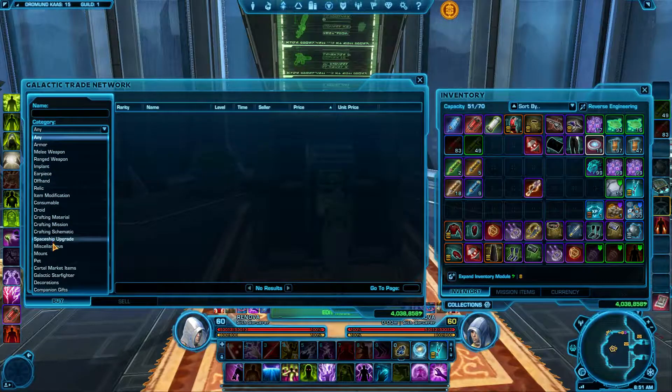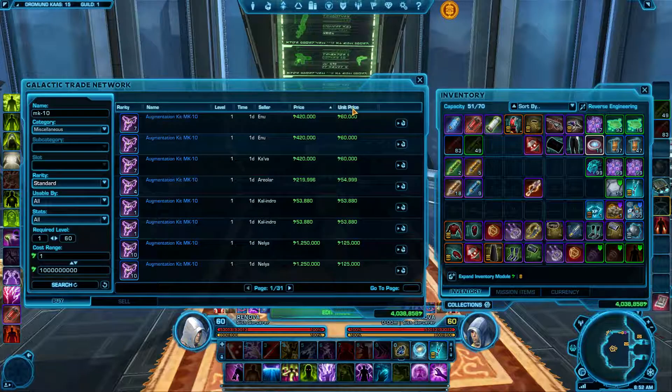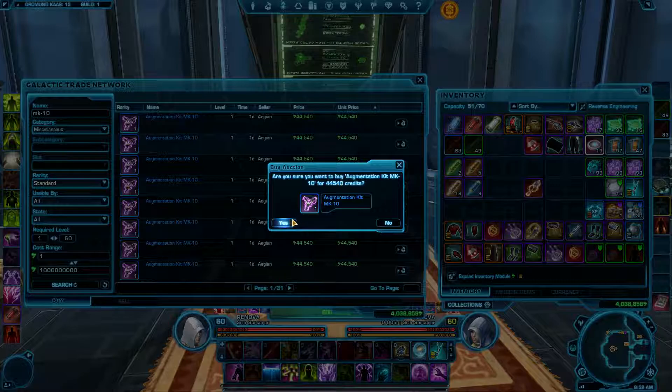To access it, you want to go to Miscellaneous, and to make things quicker, you can just type MK10 in the name field. Here's one for 44,000 credits — that's pretty good. Go ahead and buy it.